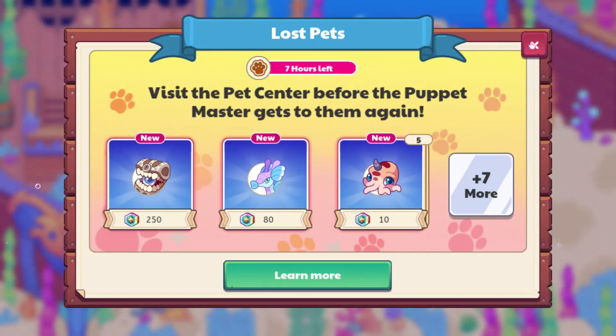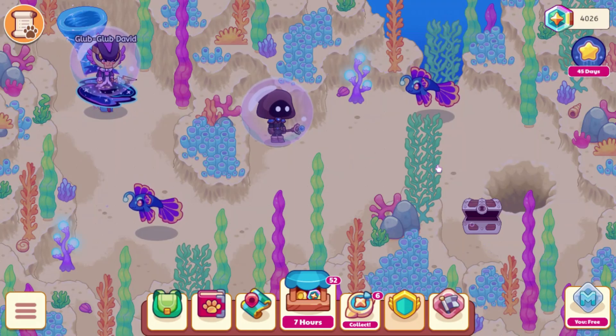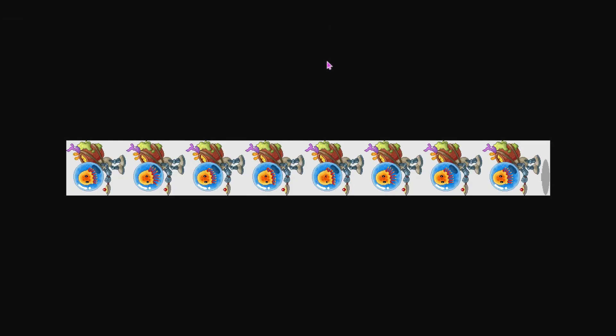I don't know if they're planning to do anything else because the sand definitely needs to be updated, but we'll have to wait and see. It turns out those gray buildings don't exist in-game yet, but we'll look at them later in the video when we go through the files. Looking at the files now: first we have some stuff we've already seen — this is the updated bubble, called Spine Shipwreck Bubble.